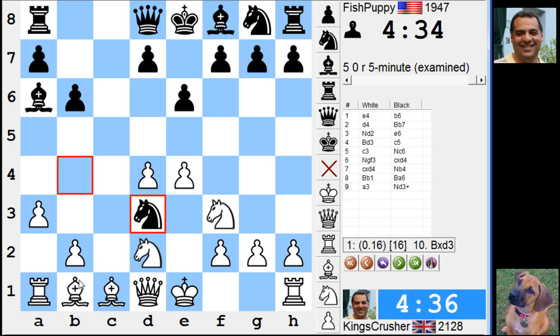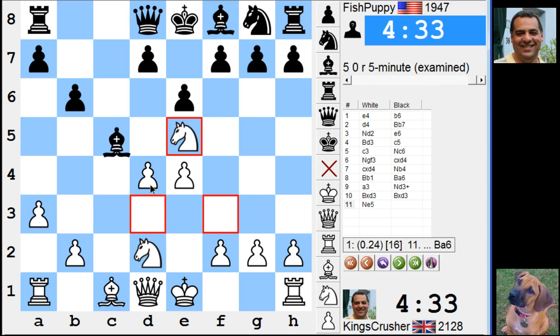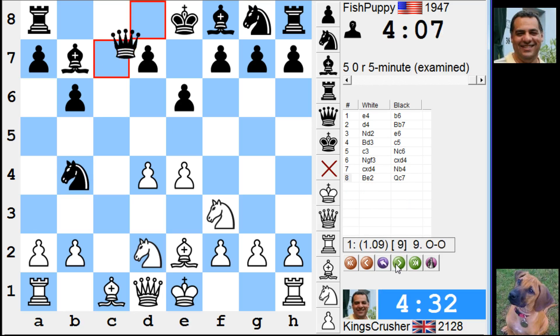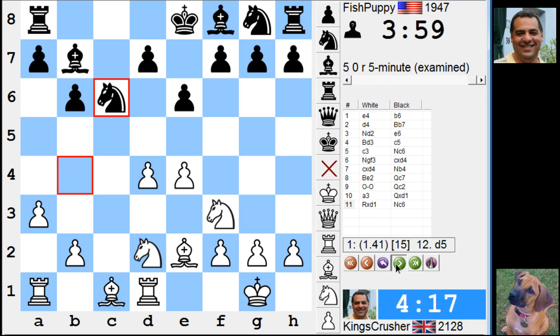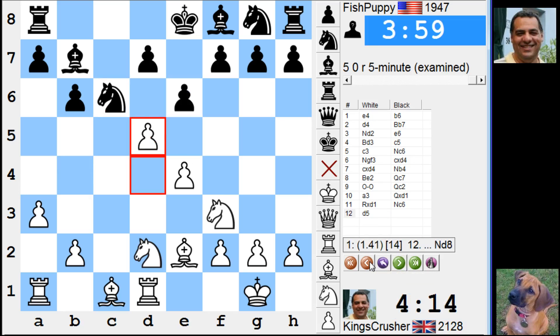Knight d3 — check. This looks good, doesn't it for white? Or is it not? I mean for him. Yeah, it's equal there. So I don't know — what I played was okay perhaps. A3, d5 — oh, did I do this wrong? Hang on — d5.